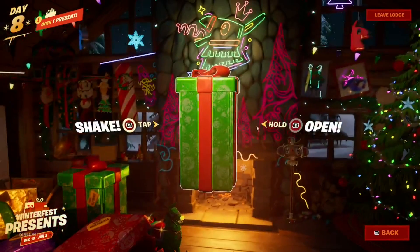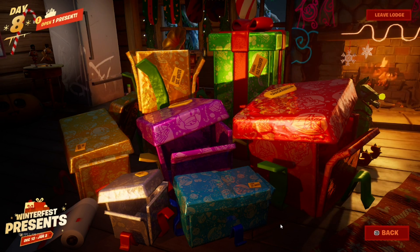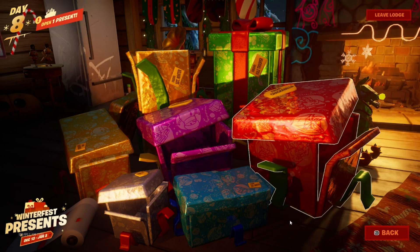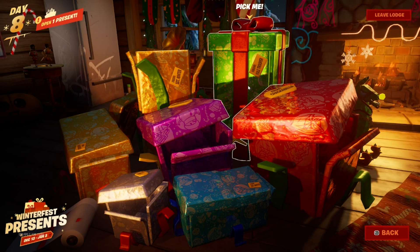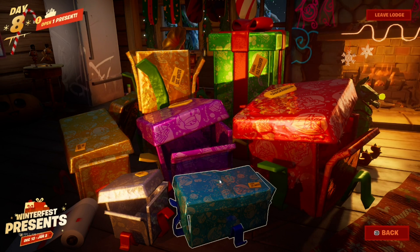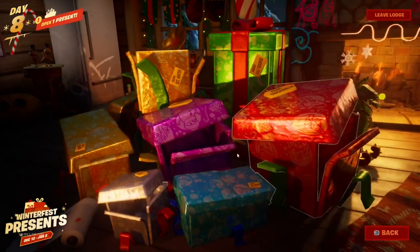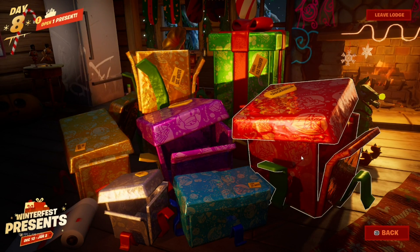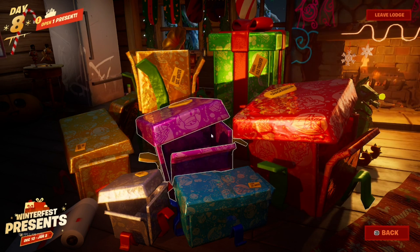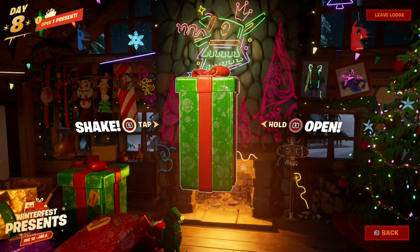This is going to be the last present for you guys to unlock, but there are a few things you have to keep in mind. If you want to unlock this present with the regular method, you are going to be able to unlock this at the last day of this event — at the 14th day at least. You have to wait 14 days to unlock this normally. But to unlock this present early, what you need to do is first unlock four of these presents. After you do that, you are going to be able to unlock this present right over here without waiting until the last day.